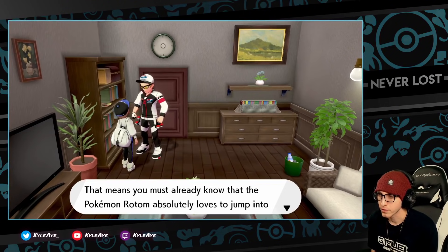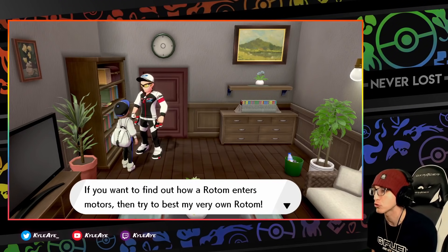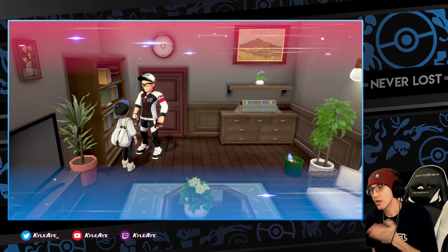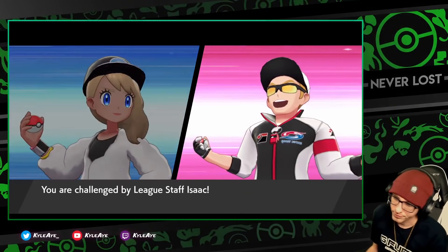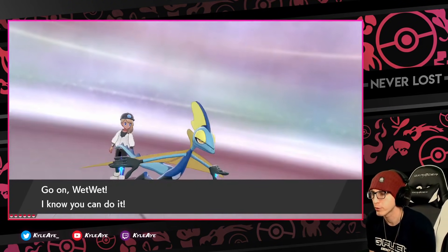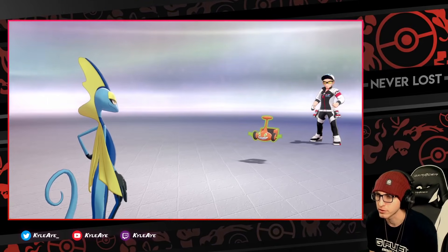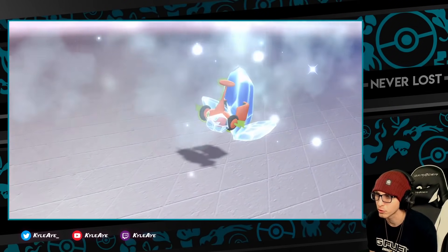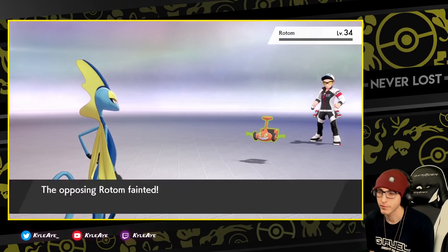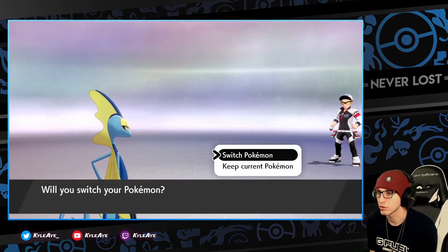This guy says: 'You have a Rotom and a bike — that means you already know that Rotom absolutely loves to jump into all sorts of different motors. Try to best my very own Rotom!' So this guy — he's a league staff member — has I think three of the Rotom forms. He starts out with Rotom Mow. I'm going to use Windem here — solid damage, and he's only level 34.